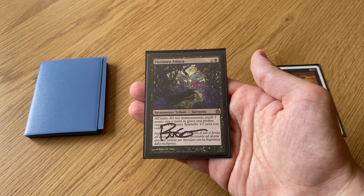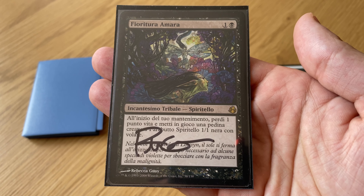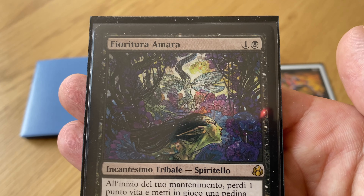Really fine rare enchantment — it's a Faerie enchantment for two mana. At the beginning of your upkeep you lose one life and put into play a 1/1 flying Faerie Rogue token. A really cool card. It's played in at least two tier one decks: Faeries and Black-White Tokens.